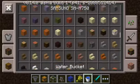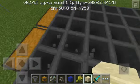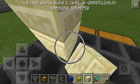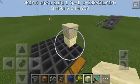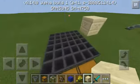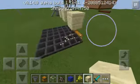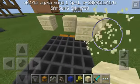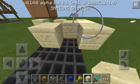Next, get any kind of block you want — I like using sandstone. Crouch and build up two blocks higher than the hoppers. Then space it out, leaving one space in between each block, and make it zigzag. That should be good.